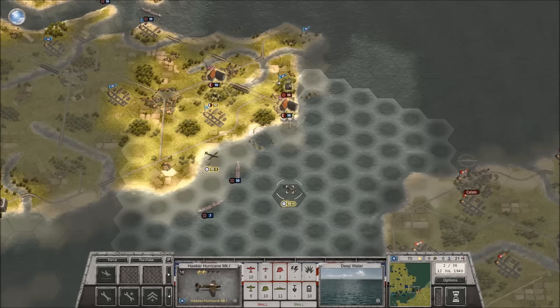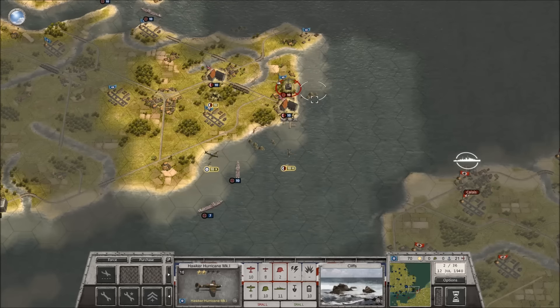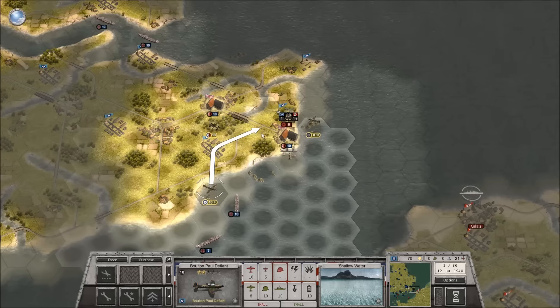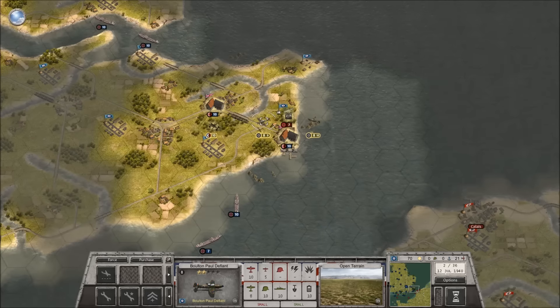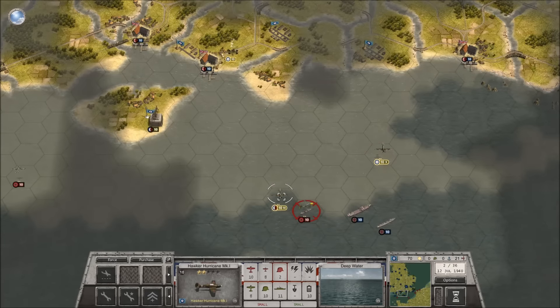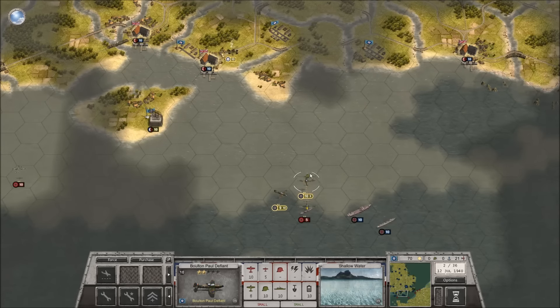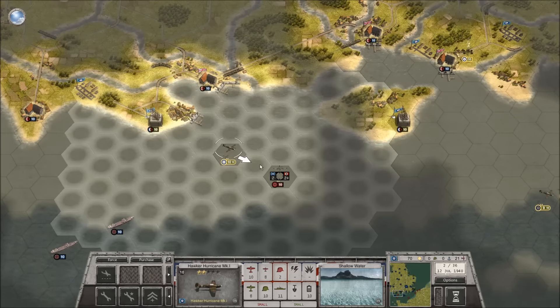We've got those guys rolling and we've got a BF 109E up here — this is not like shooting Stukas. Those poor Hurricanes are not doing so hot. The Defiants — this is a plane I've never heard of before, but it looks like they've only got a tail gunner, yet they're not a bomber. I don't know what's going on, but it's crazy. This is just a rear-turret show-off fight. We've got a Messerschmitt against a Hurricane.